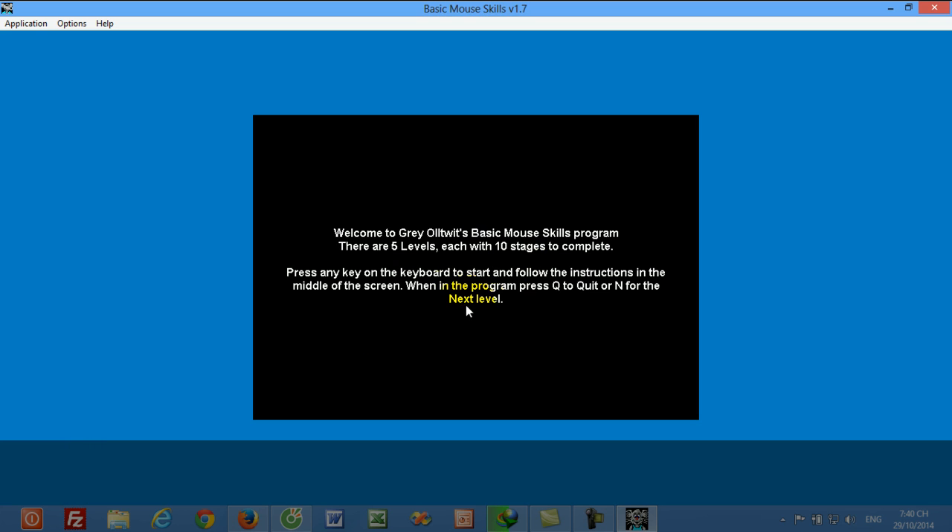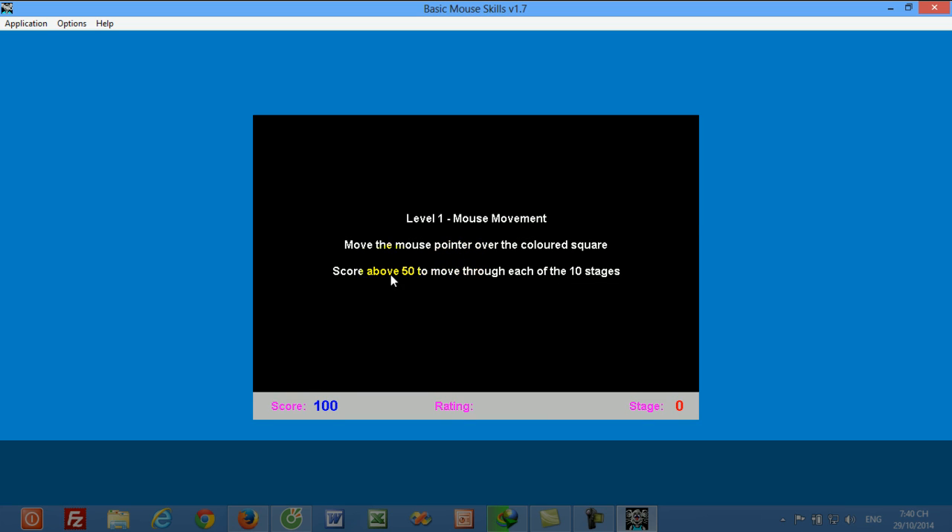Welcome to Grey Old Twits Basic Mouse Skills. There are five levels, each with ten stages to complete. Press any key on the keyboard to start. When in the program, press key level one: mouse movement.